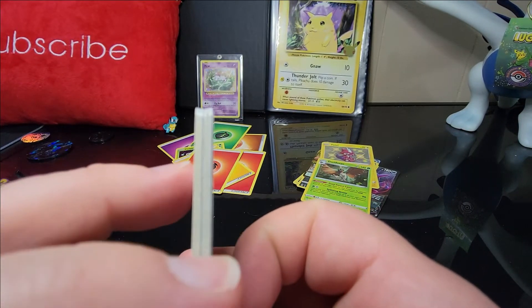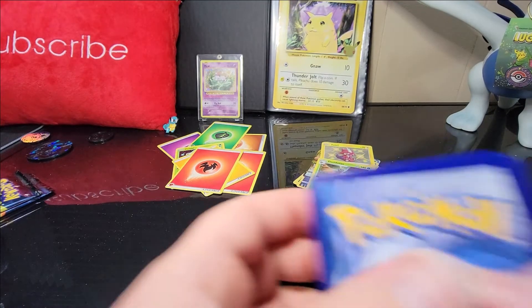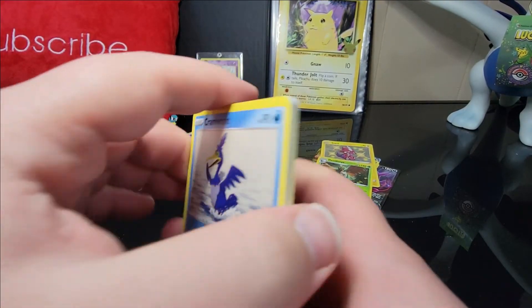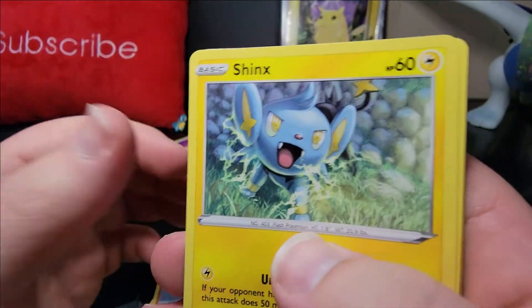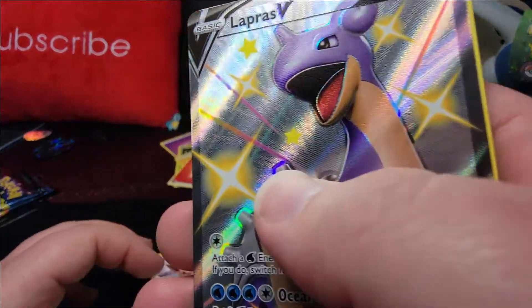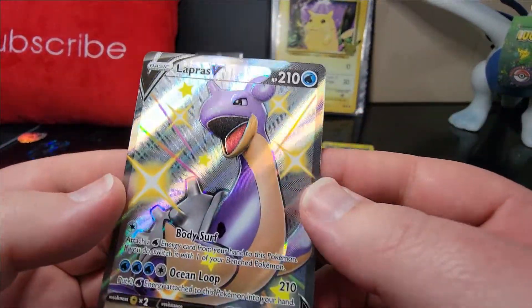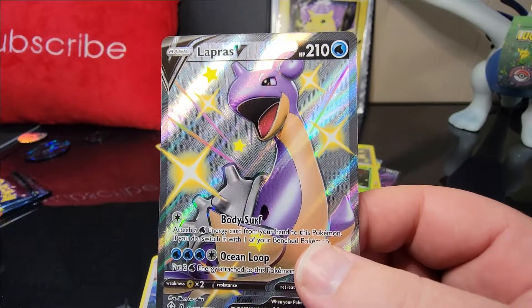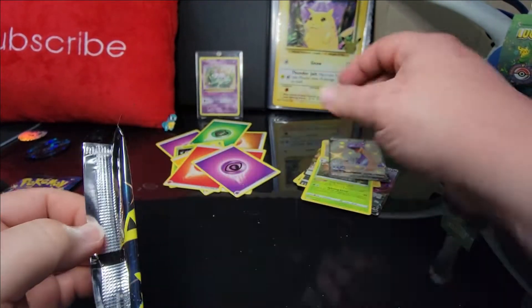There's something in here — you can see a little dark center card, maybe something is in here. One, two, three to the front, get rid of the water/psychic energy. Dartrix, Yanma, Trapinch, Shinx, Rowlet, Eevee — holy moly, we got the Lapras V! We already got the VMAX, now we got the Lapras V. Freaking dope. Oh yeah, this set though! Two more packs. That's so freaking awesome.